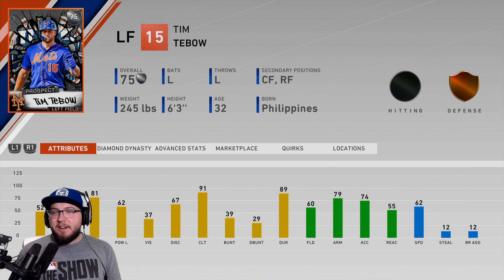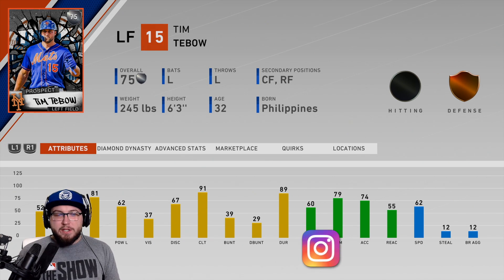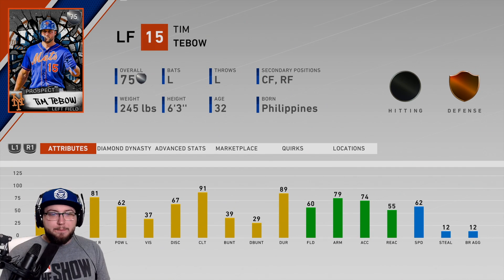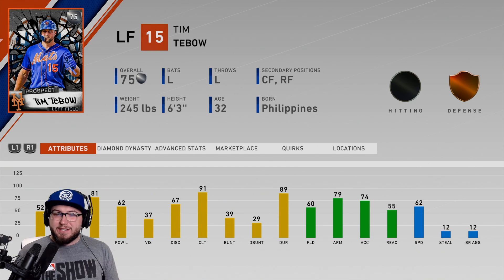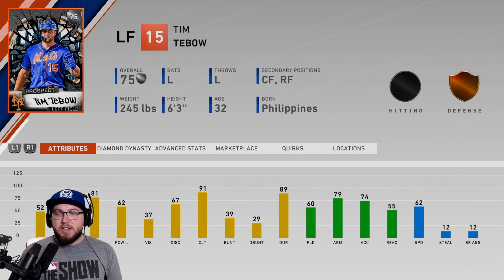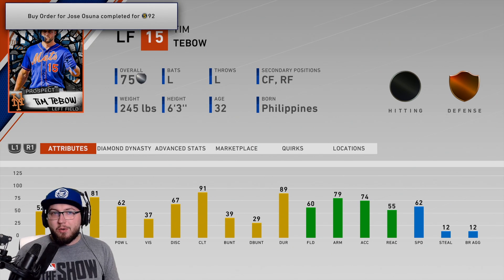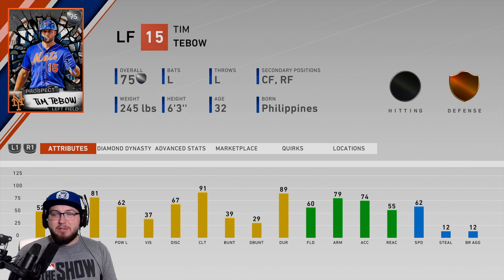He does have a prospect card. His stats are okay, they aren't great, but at least he's somewhat usable. He's gonna be a BR beast. He has 52 and 42 for contact. The main stat you're looking at though: 81 power versus righties, 62 versus lefties. Vision is 37, fielding 60, arm 79, and speed is 62. You could play him in center or right, but he will be common fielding in those spots.